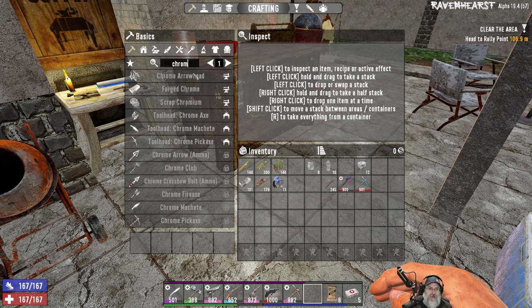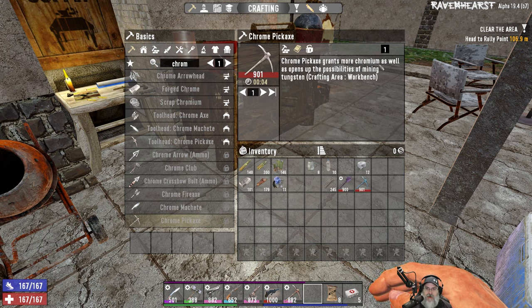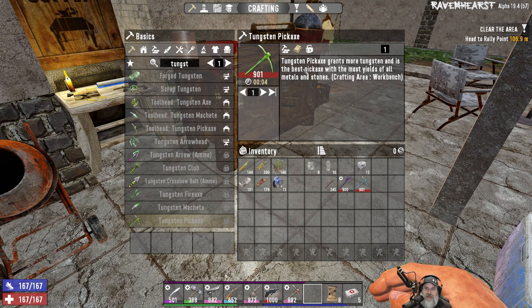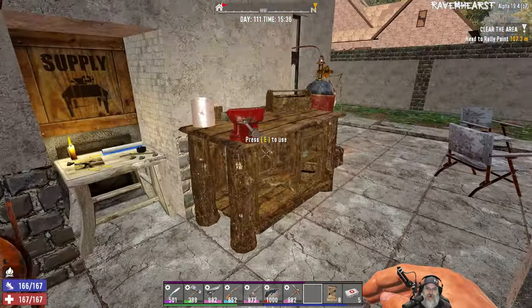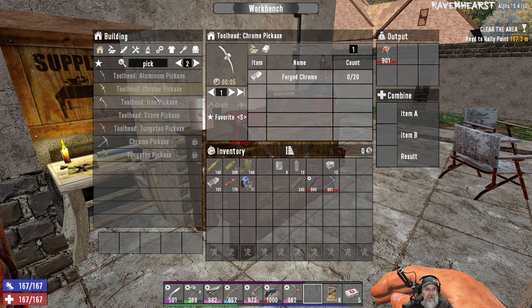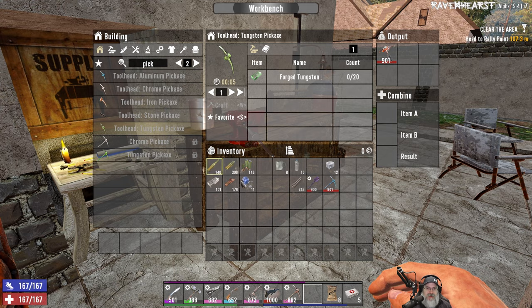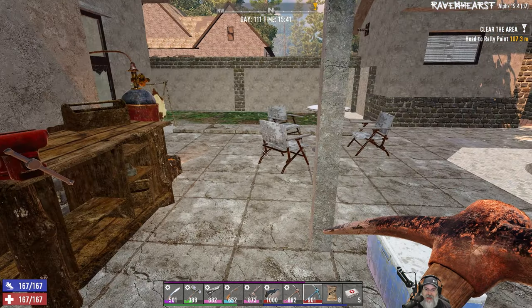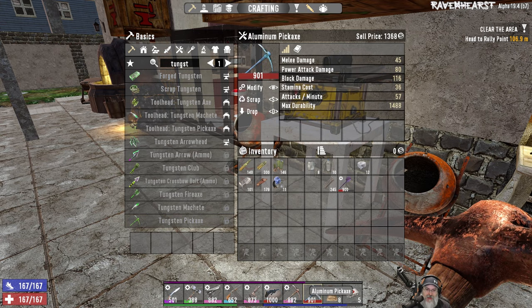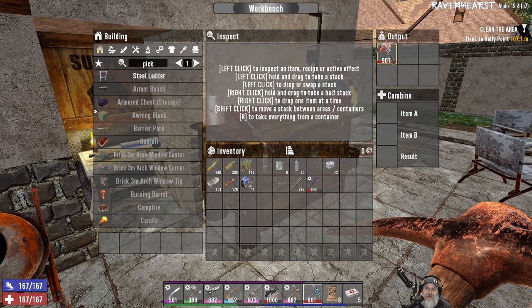The aluminum pickaxe then gives you access to chromium, and once you get chromium you can make the chromium pickaxe. Then once you get the chrome pickaxe that opens up tungsten, and the tungsten pickaxe is the best one in the game — it grants more tungsten and has the most yields of all metals and stones. You only need 20 chrome for the chrome pick and 20 tungsten for the tungsten pick, so unless they're really super rare this may be the only aluminum pickaxe we'll ever have to make. I always get a kick out of this — aluminum in real life is a softer metal than steel, but it's actually a better pick in Ravenhurst. I'm sure it's a game engine limitation.